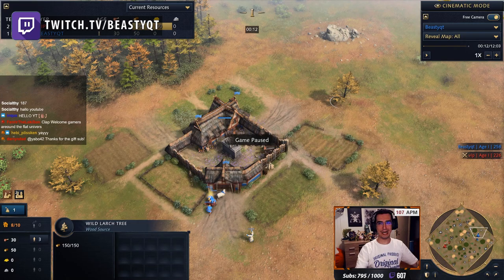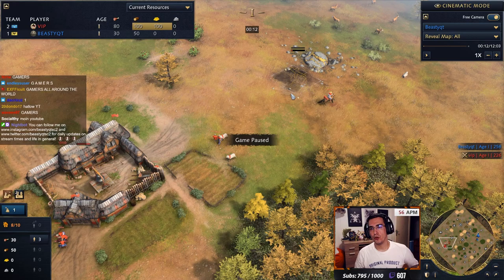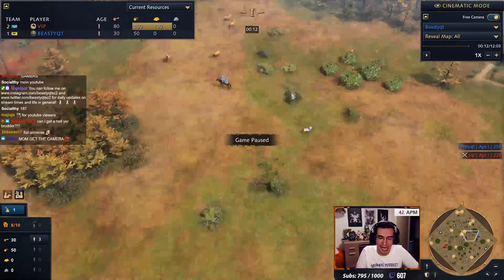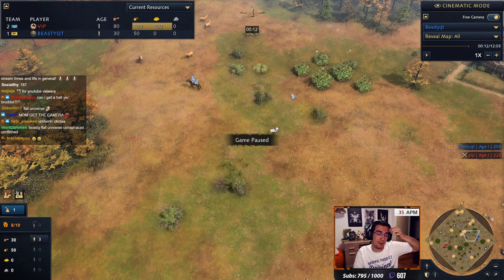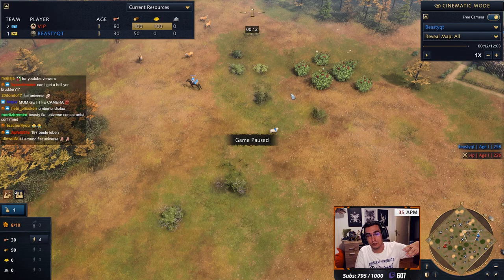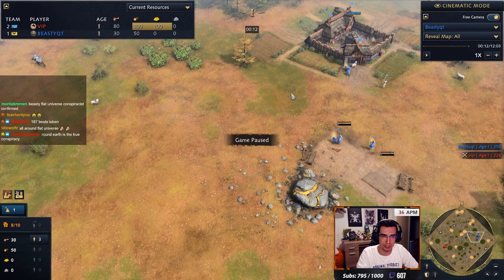Gamers, all around the flat universe, today we'll be showing you HRE vs. French on Dry Arabia. This guy — I don't know who he is — he was 12-0 before this game, after this game, 12-1. I'm assuming Conqueror 1, Diamond 3 maybe, or higher. Because 12-0, he's Diamond 1 right now. So he's probably Diamond 3, Conqueror, or up.